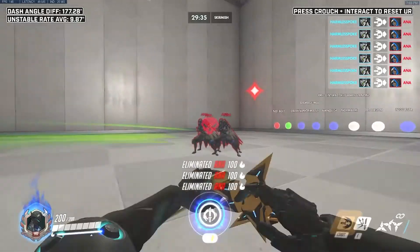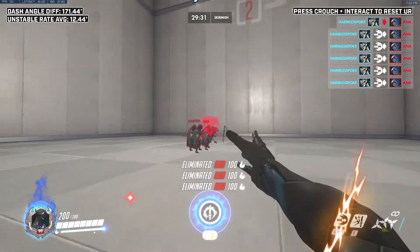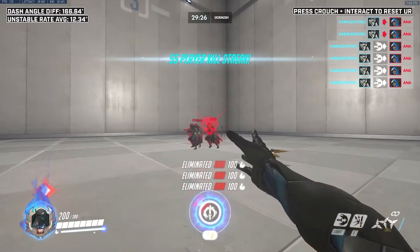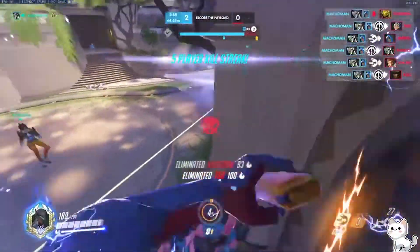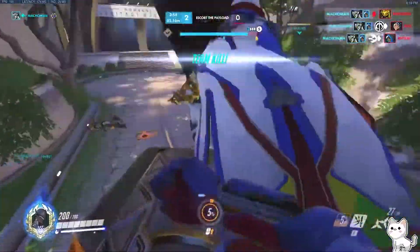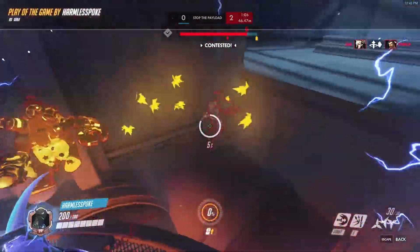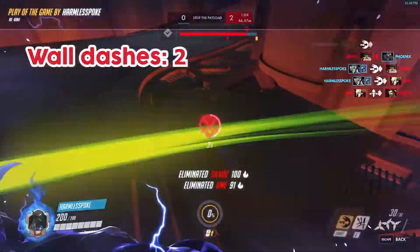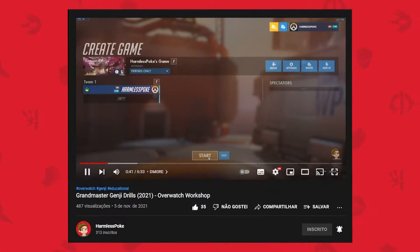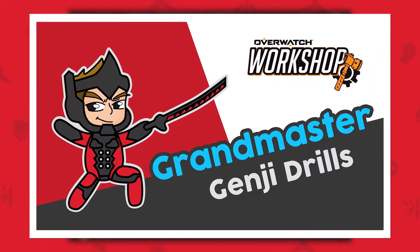To step it up a notch, look at ghost dashing — the apex of speed. It requires great amounts of skill to perform correctly and can go wrong very easily, but the results are pretty wicked. Lastly, there's the iconic wall dash, which can screw with 90% of your cool clips. Jokes aside, purposefully hitting a surface to shorten the distance traveled often comes in handy, so think about the map geometry and try to always put it to good use. If you want to master Genji's mechanics, check out my drills video for some great workshop codes to hone your skills.